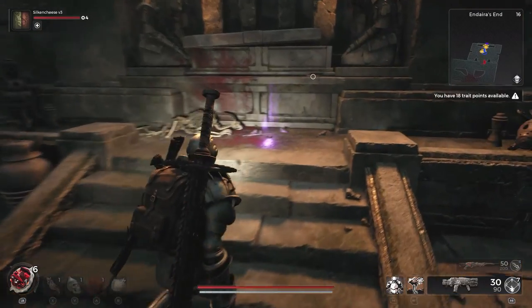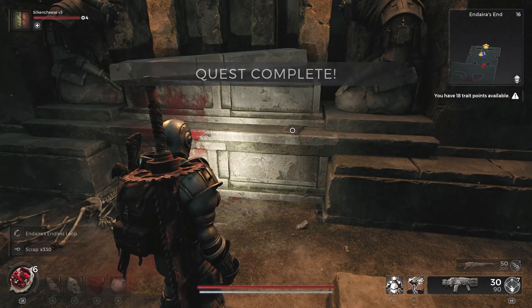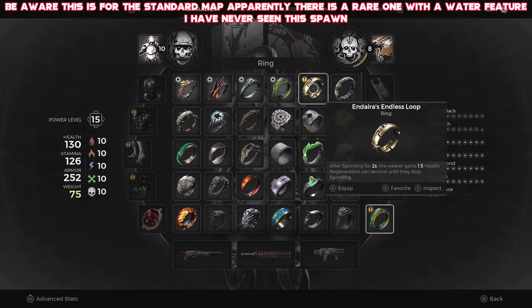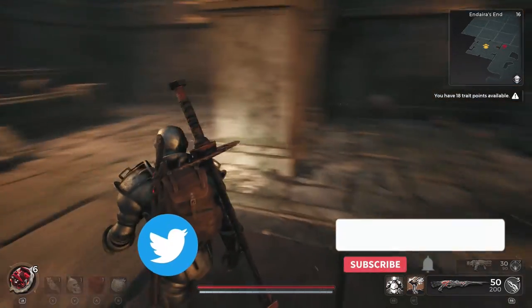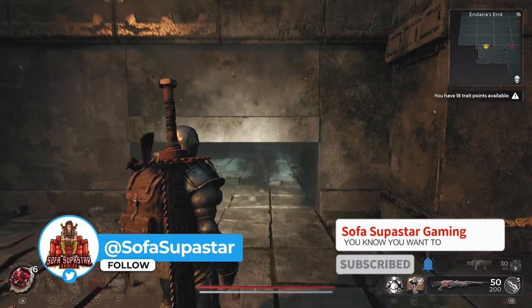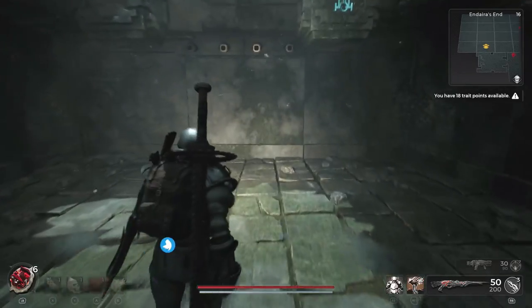Here we are back in Remnant 2. We're in the world of Yasha and we've made it to Endera's End. You're going to know you're at the right place if you manage to pick up the Endera's Loop — quite a tasty ring and great for anyone that loves to run. I'm going to show you my run through, and then afterwards I'm going to put a full detailed map guide in case anyone's still struggling. I'll try to keep it as simple as possible and give you a few tips as we go.